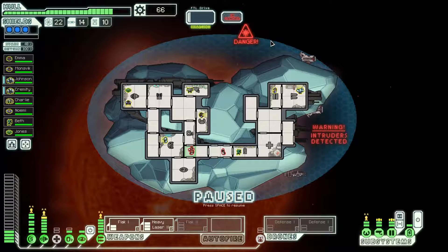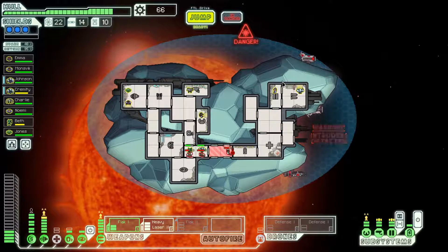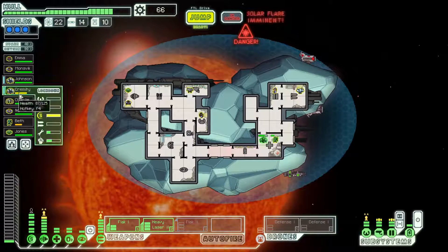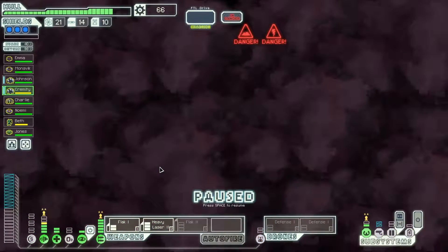Now we are boarded — kind of unfortunate, especially at this beacon which is a solar flare. Worst case scenario is we take one or two points of hull damage from the solar flare itself; the enemy crew is not going to be that much of a problem. I'll fight them in this empty room, then vent the guy next to the backup battery — he'll take a lot of damage from low oxygen. As long as we jump before the solar flare hits, we won't take any damage.